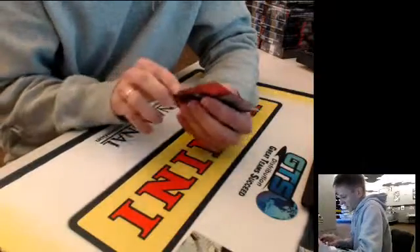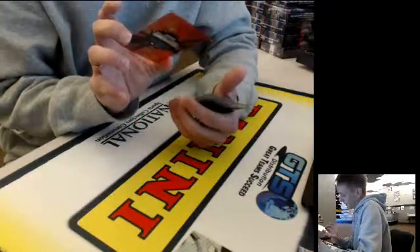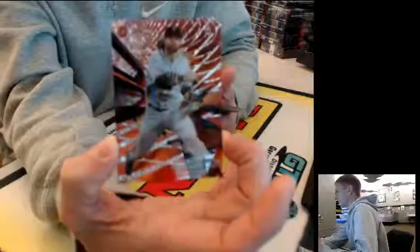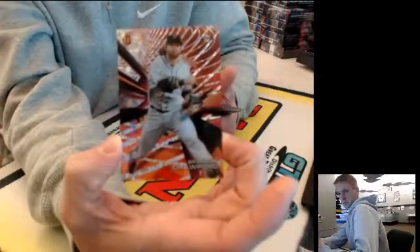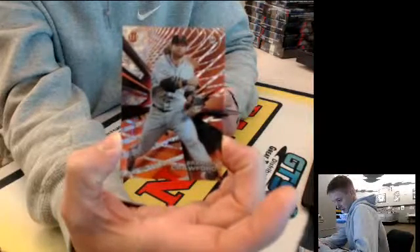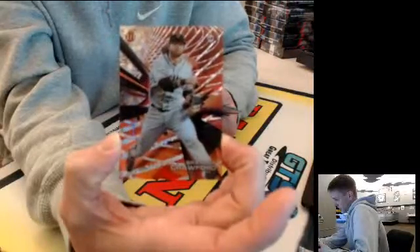Next we have a Red Refractor — Brandon Crawford, three and five. Three and five. Nice card there.